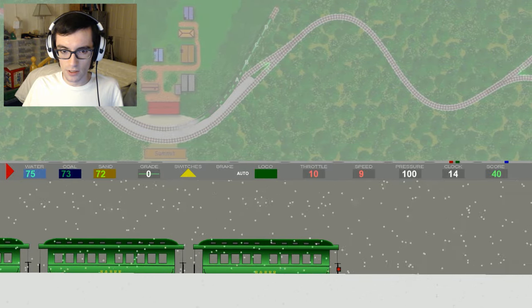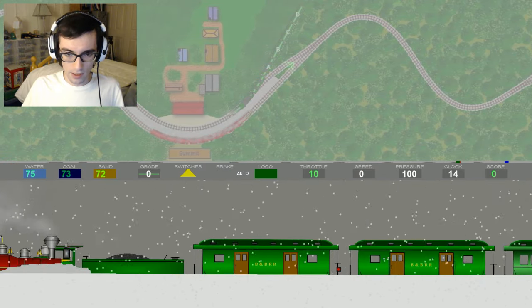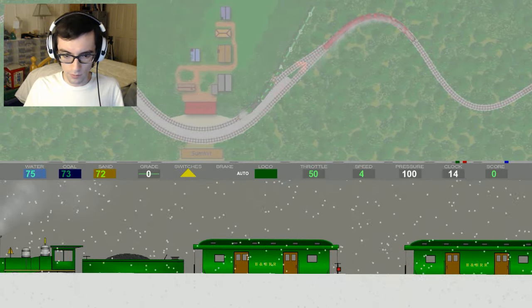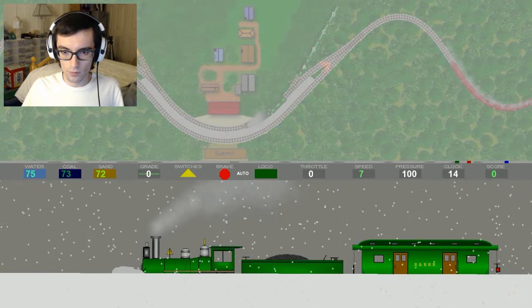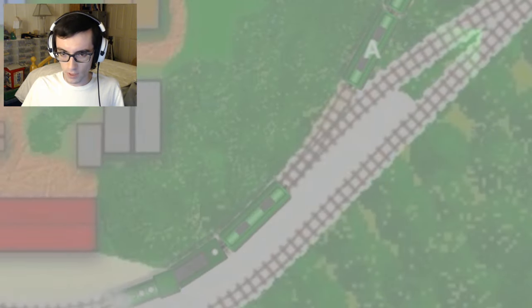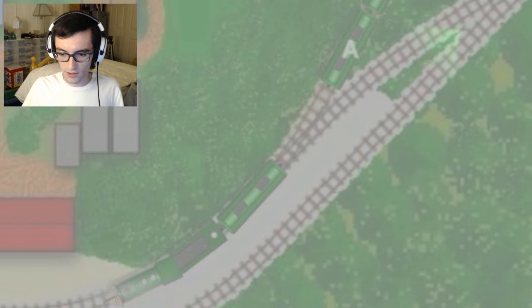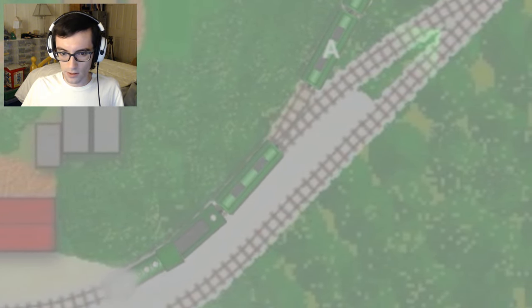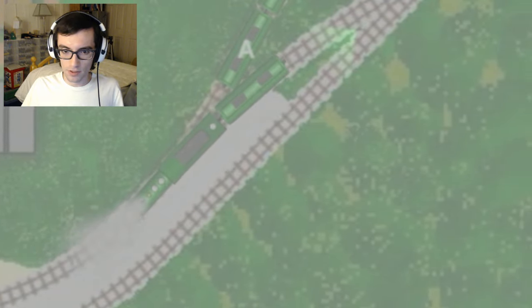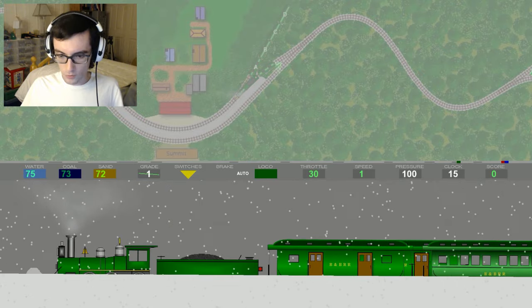Steady as she goes. We'll unhook here and then we'll be able to move forward again. Will I be able to squeeze through that gap? Is it worth the risk? I could go the long way around. Let's just see — okay! We squeeze through the gap. We are just fine. We can just uncouple here and then we'll be able to move forward again.